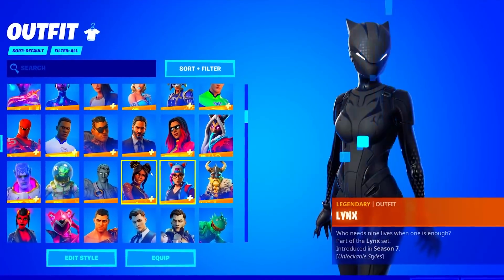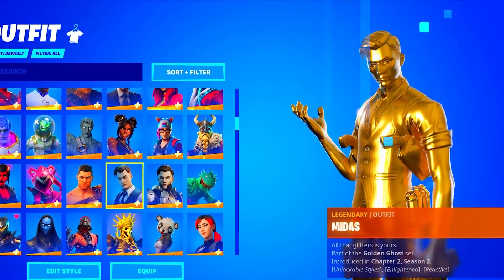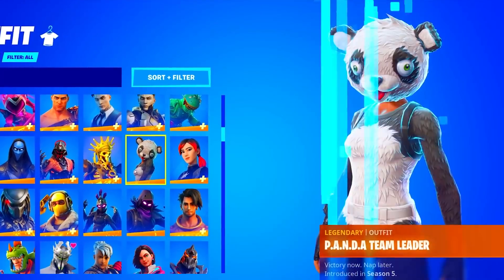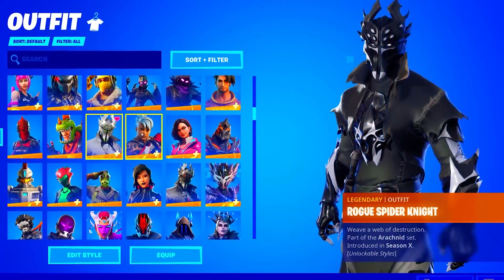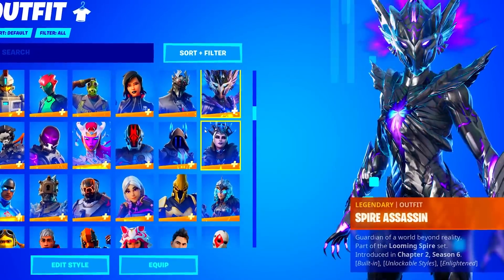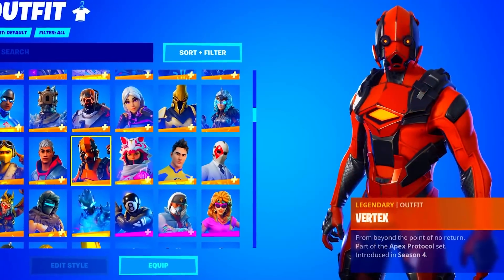Hunter, Heim, Jolterra, Lynx, Lux, Menace. It looks like we are going through a lot of Battle Pass skins right now, so we're obviously going to skip through a lot of those. The Raz, Red Knight, Rex, Rogue, Spider Knight — very clean. The Spire Assassin, the Prisoner, the Vendetta, Vertex. He might actually have the Dark Vertex.